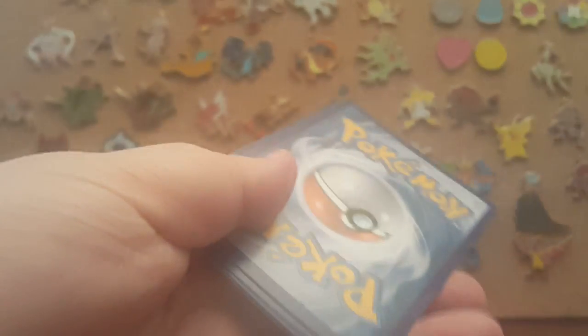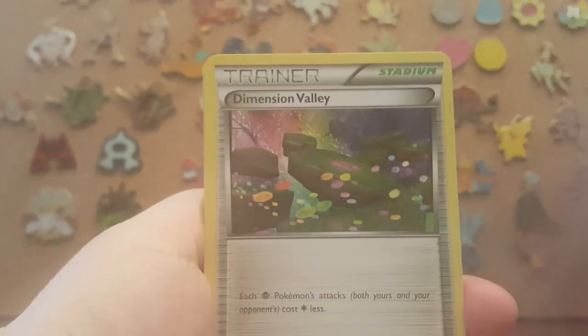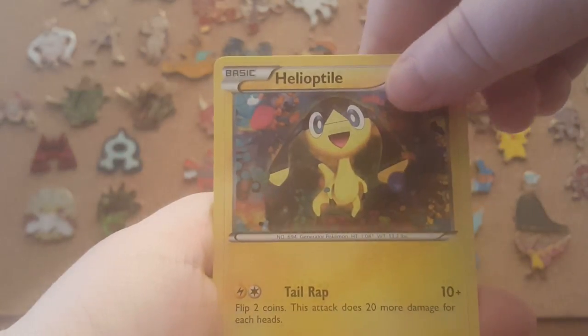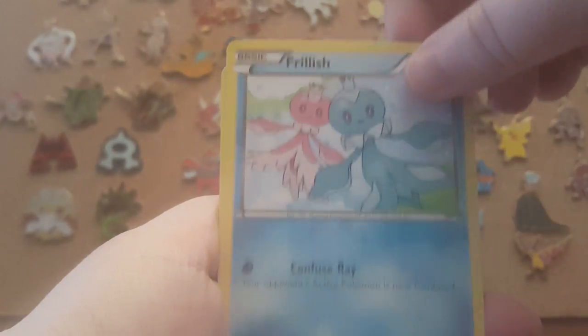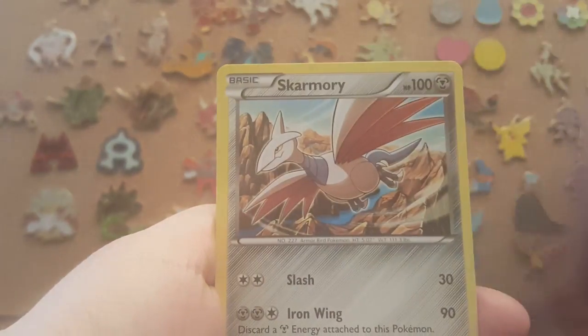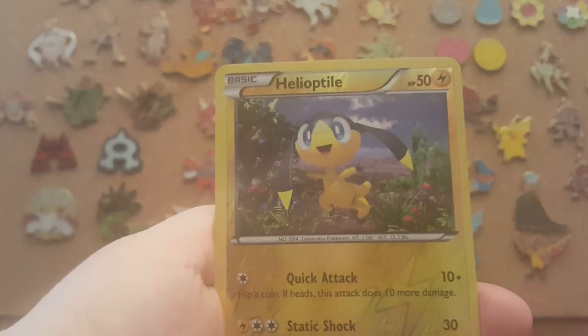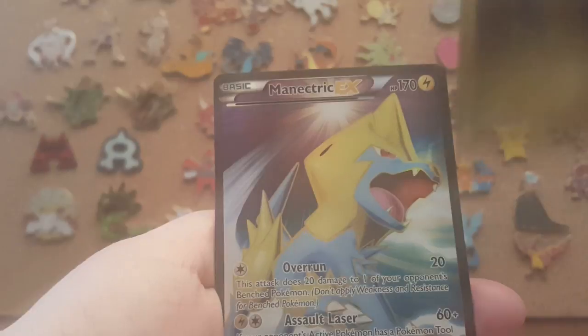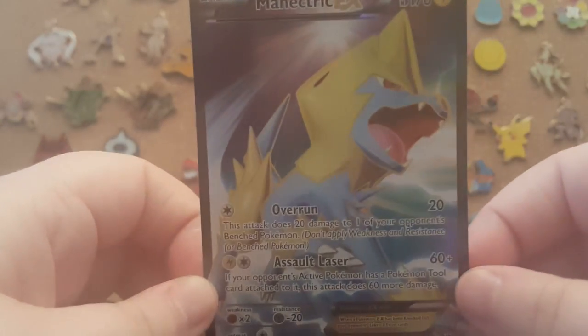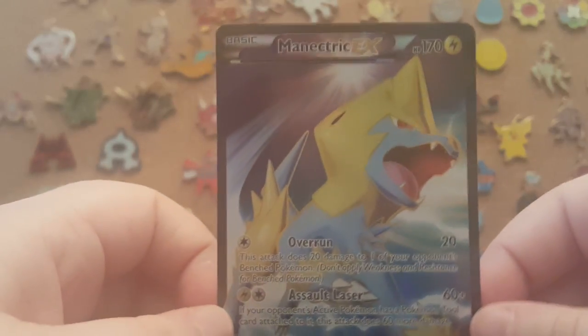Alright, here is the code. And here we go. So our first is a Girafarig, Dimension Bound, AZ, Helioptile, Frillish, Lick, Skarmory — I really like that art on the Skarmory. Our Reverse is a Helioptile. And our Rare is a Manetric Full Art. That is amazing, look at that art! You will be added to my collection, my dude.